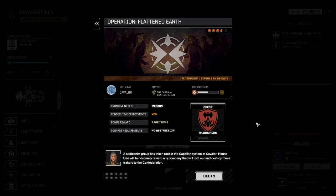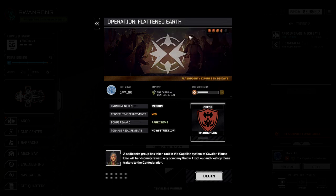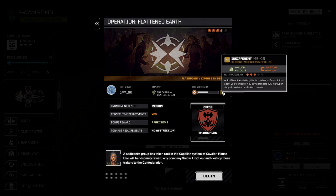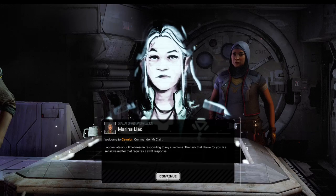Hello and welcome back to another episode of BattleTech. My name is Aiken. Today we're continuing our Swan Song campaign where it's time to go into another flashpoint — Operation Flattened Earth, a flashpoint that expires in 100 days. The Capellian Confederation has asked us to help, and the cool part is they do not like us a lot. This flashpoint is an option to kind of rekindle the relationship a tiny bit. On the other hand, we're fighting against the Razorback Company, which is — we don't give a damn about them, they are no faction whatsoever. Let's listen in to what the good friends from the Capellian Confederation are asking us to do.